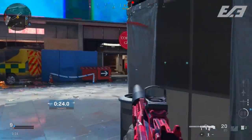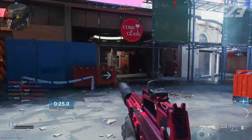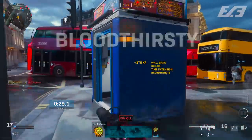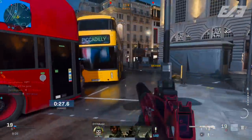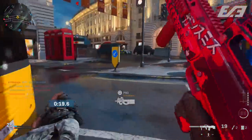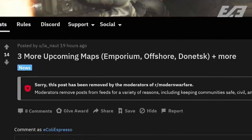We know Drop Zone is coming as of the timetable for this current refresh, presumably next week if Cranked goes away — Cranked and Drop Zone were the two game modes advertised with this season refresh. Then there's also Pipeline potentially being one of the maps introduced two or four weeks from now. A Reddit user, LaNaut, posted a thread mentioning three more upcoming maps: Emporium, Offshore, and Donetsk. The post was removed with little traction, so it may not be legitimate, but some images associated with it matched things we've already seen from credible datamined leaks.